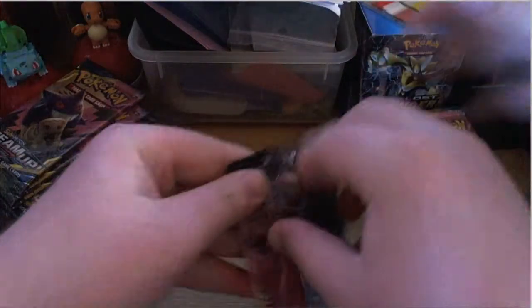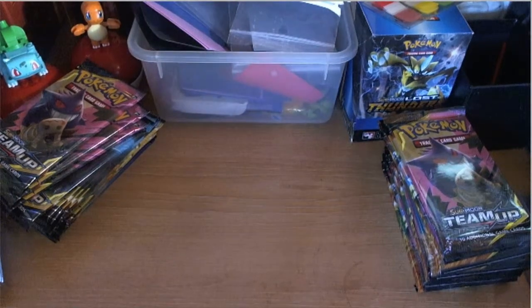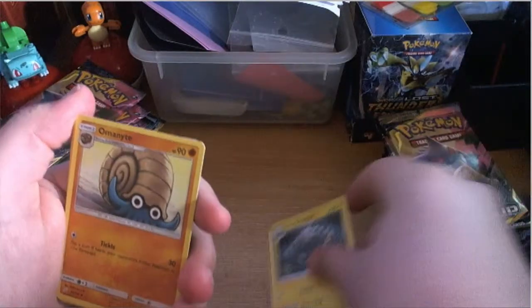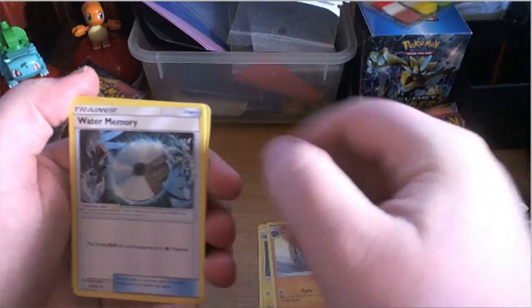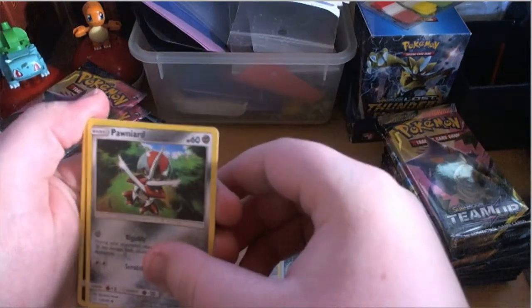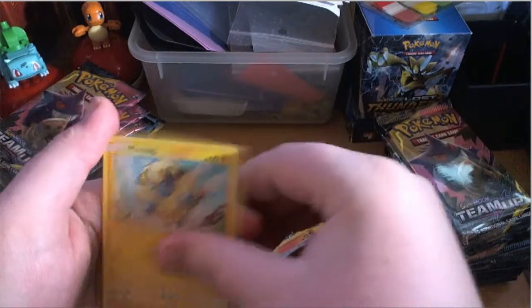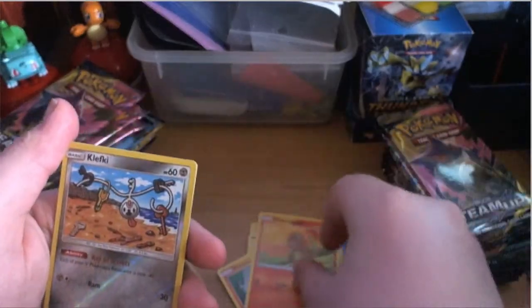After some struggle getting the pack open, one, two, three, four to the front. We got Water energy, Graveler, Omanyte — Water Memory — Honedge, Honchkrow, Kangaskhan, Conkeldurr, Marill, and a cute Charmander. The reverse is a Clefairy. No rare beyond that — pretty lame. Matthew then proceeds to knock something off the side of the desk.